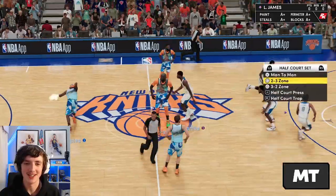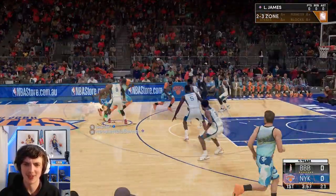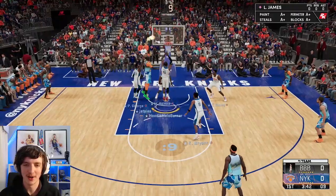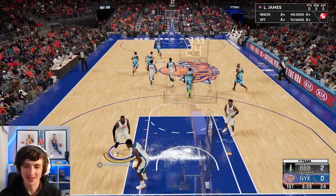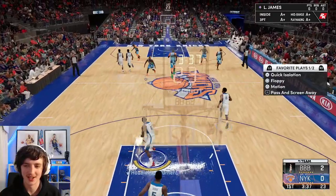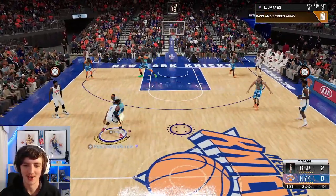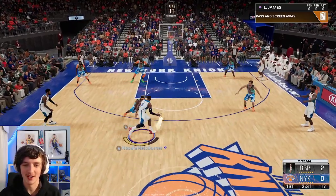Oh my god, what is happening? Alright, he's got Taco here, so he does have a bit of a height advantage inside against my Mo Bamba. This will be our first possession — let's run a five-out and see how we go with LeBron here. He's got Smush Parker.